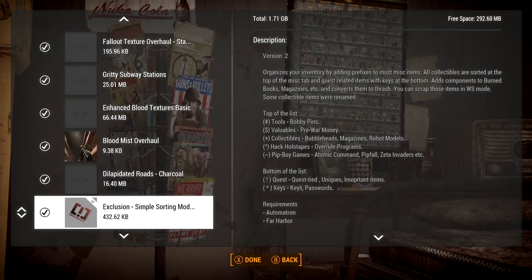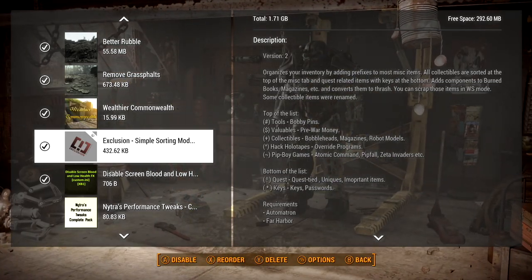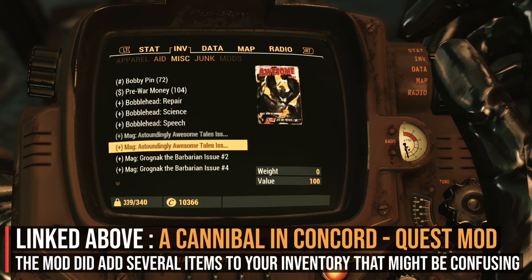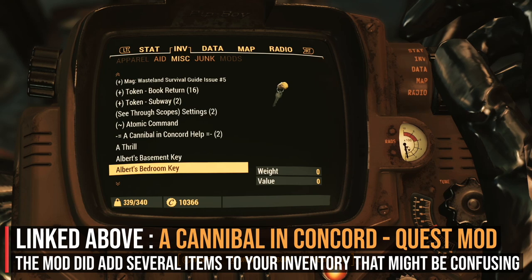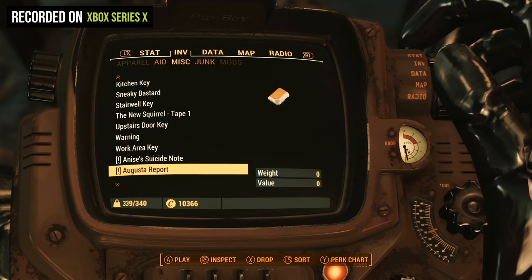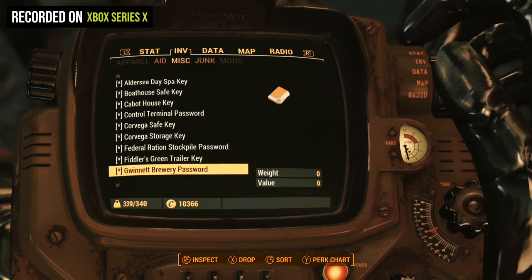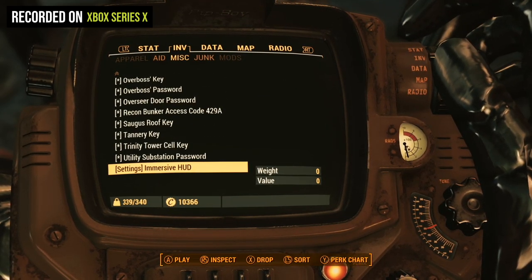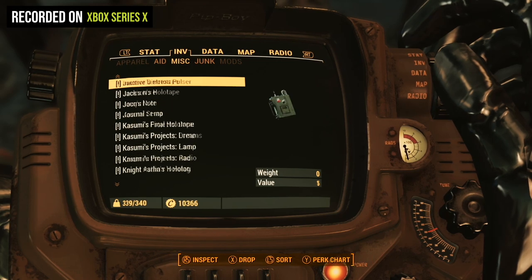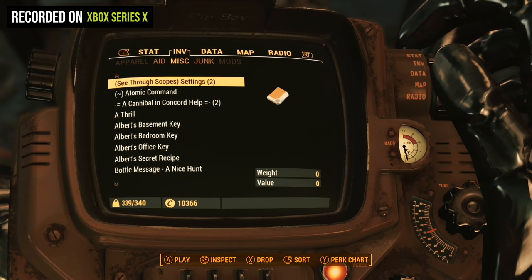As the mod description suggests, put this way down in your load order so quest mod items get sorted into the same categories. Unfortunately, a quest mod I had installed added a bunch of items that weren't sorted, so they ended up in the middle — which defeats the purpose somewhat. At least you can clearly identify unsorted items as coming from a specific quest mod, since they're unmarked — maybe an unintended benefit. There are other mods like Def UI that do similar things, but that might require its own video.